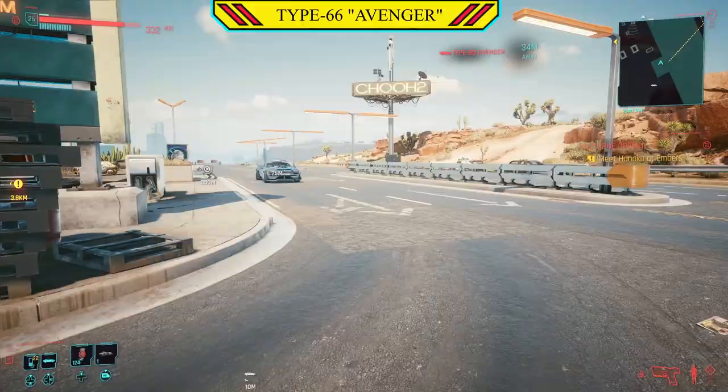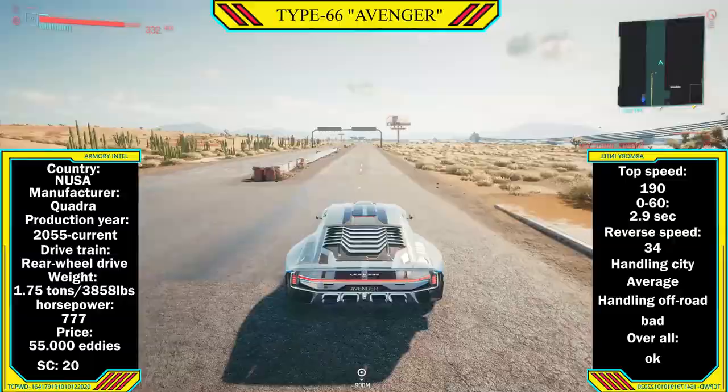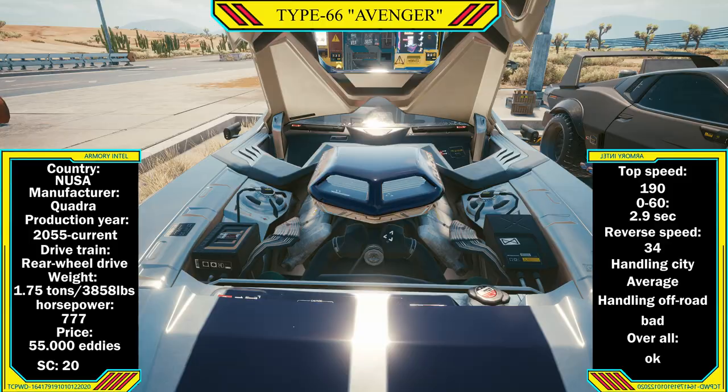Next is the sexiest Type 66 — the Avenger. Released in 2075, celebrating 20 years of the Type 66 line, making it an absolute standout. Weighing in at only 1.75 tons or 3,858 pounds, a slight increase over the previous two models. However, it boasts 777 horsepower, giving it a top speed of 190, a 0-60 of just under 3 seconds — around 2.9 — and a reverse speed of 34. Seems like they forgot to install the same reverse speed.